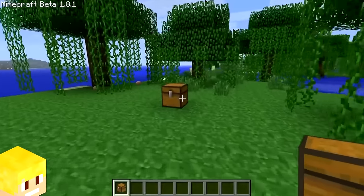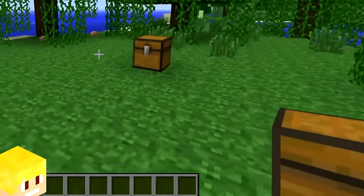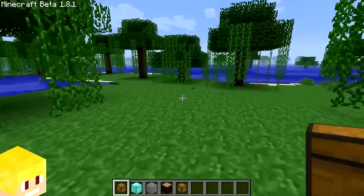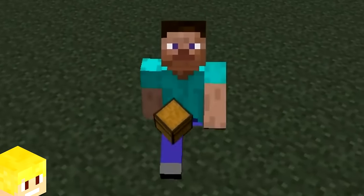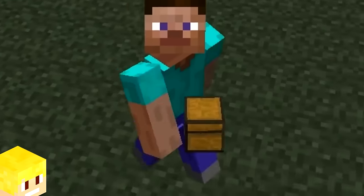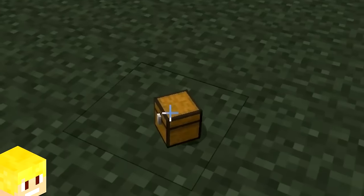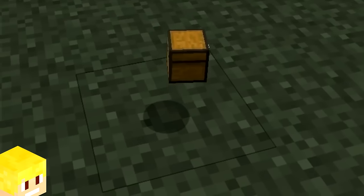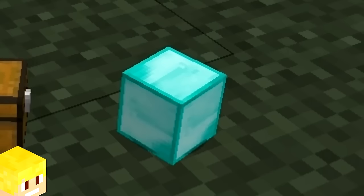Another weird thing about chests in beta 1.8 is that the player held the chest in a very strange way. The chest when held was shown at a different angle to other blocks. In third person, the chest when held wasn't even being held properly. When the chest was thrown on the floor, it rotated in a really odd way around one of its corners instead of in the center.